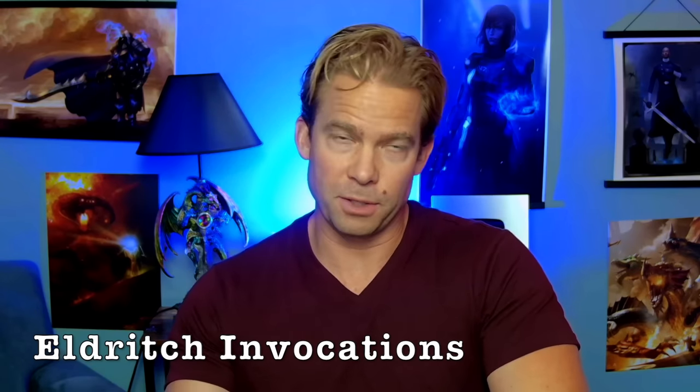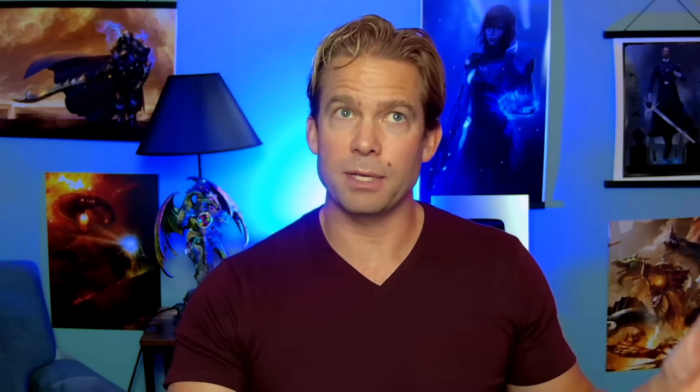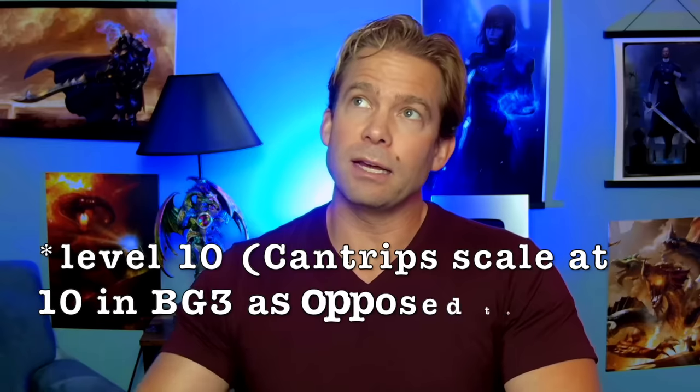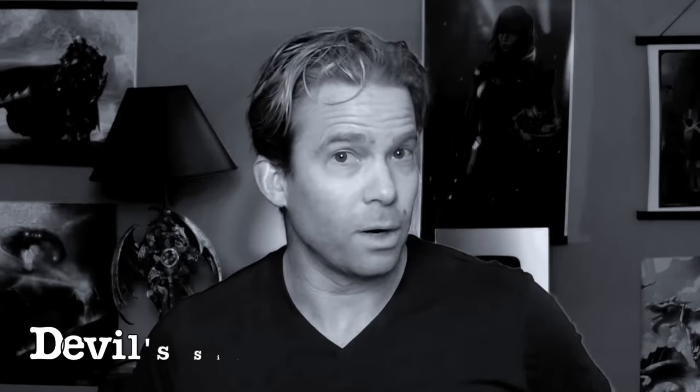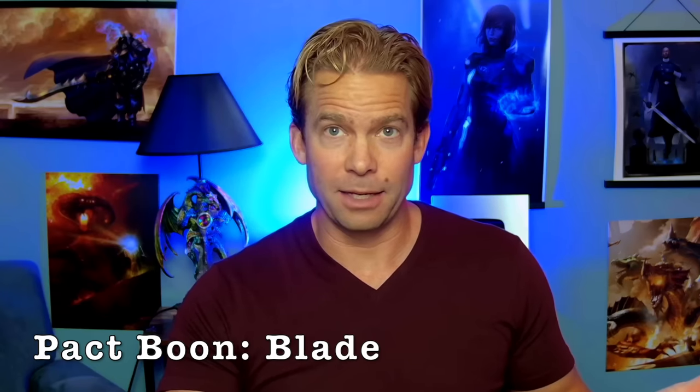As a Fiend, Wyll gets Dark One's Blessing — temporary hit points whenever we kill a creature. For spells, Fiends get Burning Hands and Command for free. Most importantly, grab Eldritch Blast (the best offensive cantrip, warlock staple) and Hex for extra damage on your target when you hit with a weapon attack or spell. At level two, we get Eldritch Invocations: Agonizing Blast adds our Charisma modifier to each beam of Eldritch Blast (two beams at character level five, three at level eleven), and Devil's Sight lets us see in magical darkness.